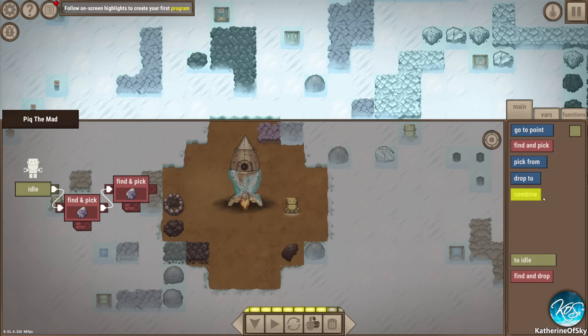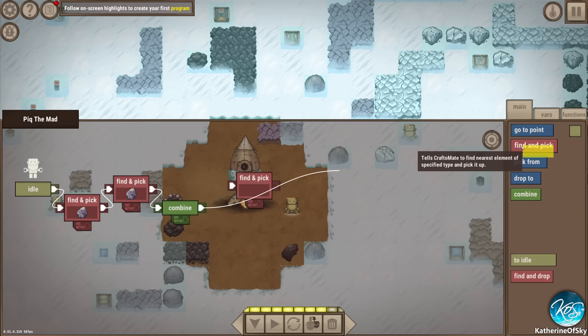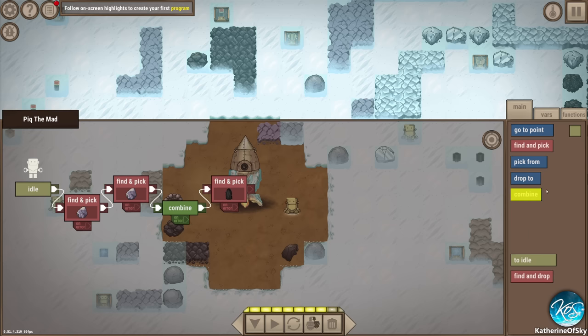We're teaching him how to do stuff. This is a bit different than Autonauts - it's more program-y than do-by-example. So we're going to combine those two together: find and pick, then get a spark, then get coal, then combine, then drop.